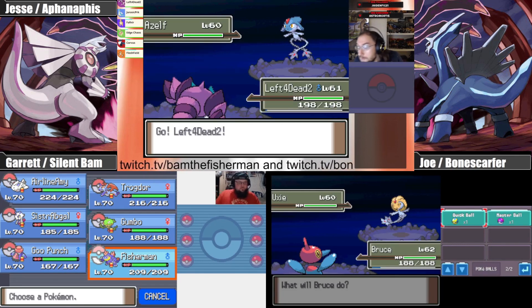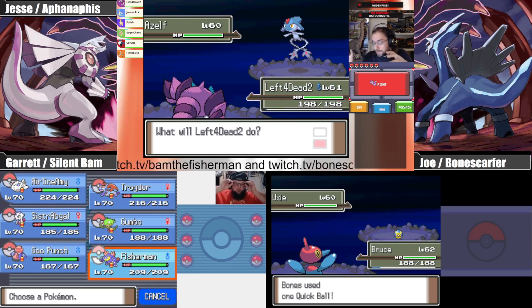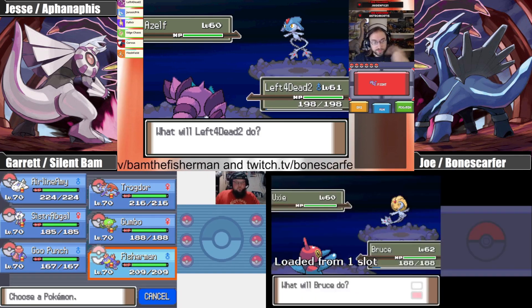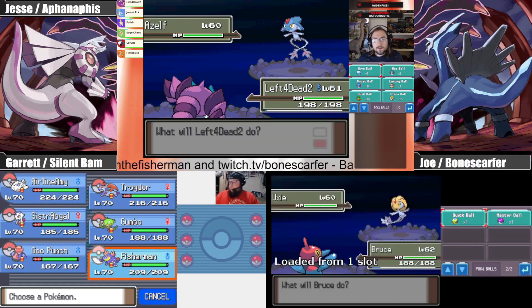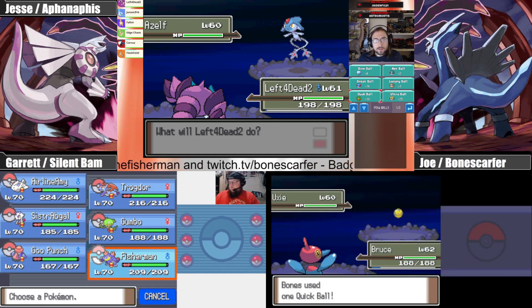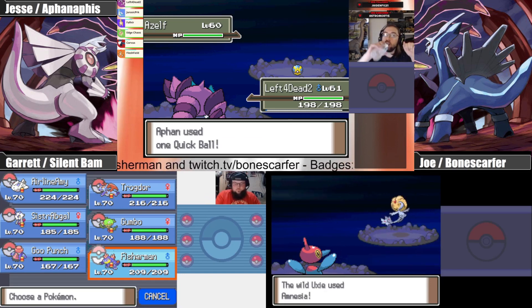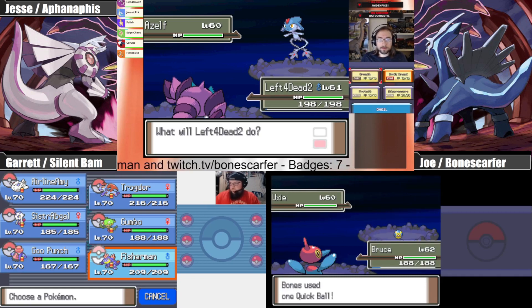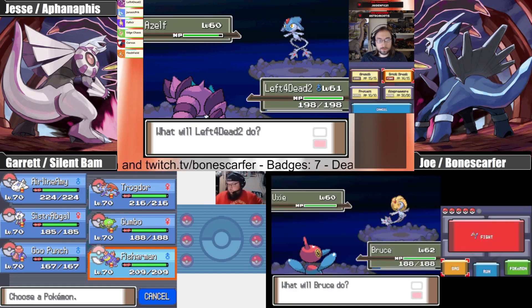There's Azelf. I wrote the legendaries into the spreadsheet in the order I looked them up, so we'll stick to that order for the nickname themes. Quick ball — maybe you want to cooperate, little Azelf. I saved a state inside the battle, and that may have already seeded it — it's doing two shakes in and out every single time.